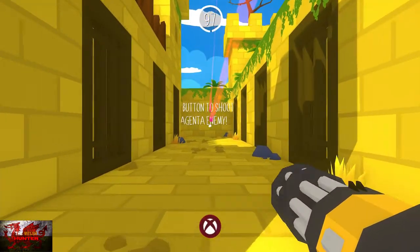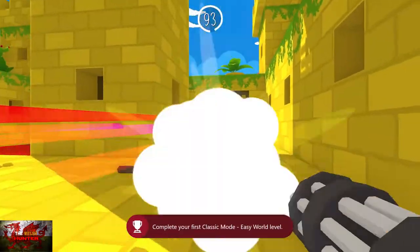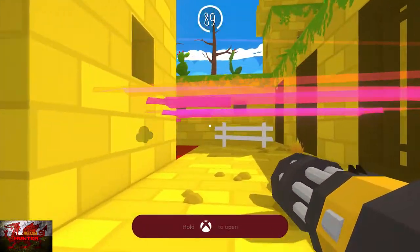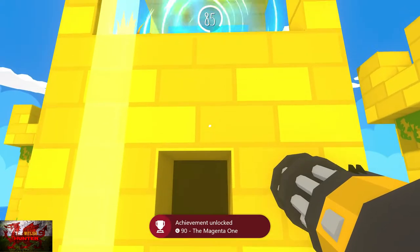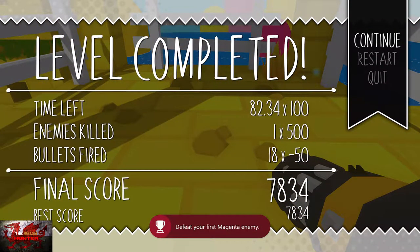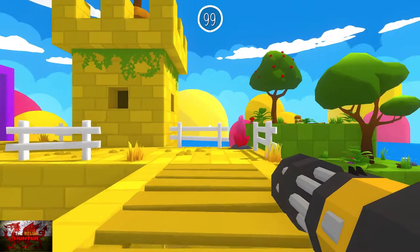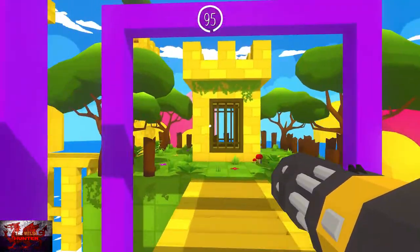There are pink and yellow enemies — right trigger shoots the pink and left trigger shoots the yellow. So pink goes on pink and yellow goes on yellow. Head round and you're going to unlock a couple of achievements right here. That'll be the second level done once you go up the elevator. I'm going to call it pink because I can't be arsed with magenta.